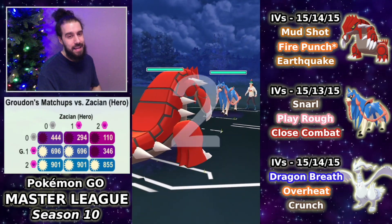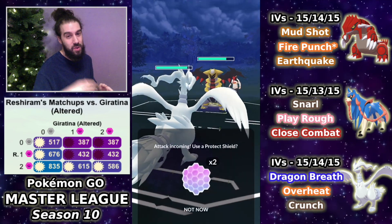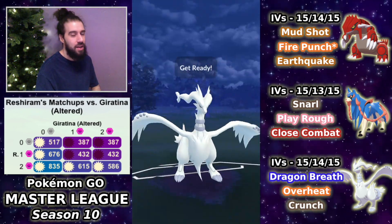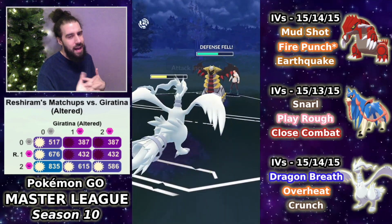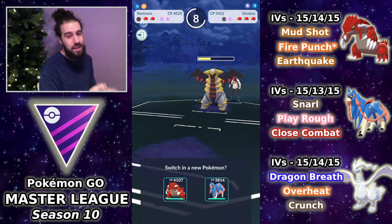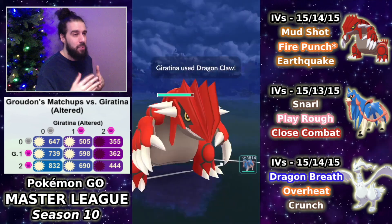Zashian lead into our Groudon again. This time the opponent swaps immediately into Giratina Altered — I thought it was Giratina Origin so I swapped immediately. Giratina Altered is more problematic for Reshiram — it has Dragon Claw which is spammy and deals super effective damage. Going for the Crunch, the opponent shields. We don't win in one shield, so I decide to lose this and come back in with Groudon for one of the most aggressive farm downs ever.